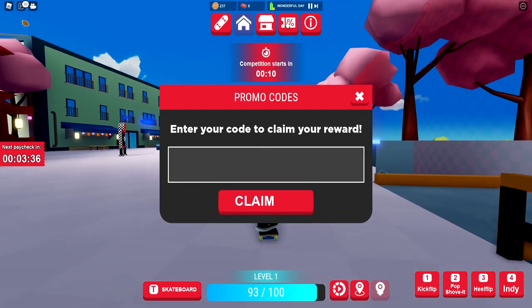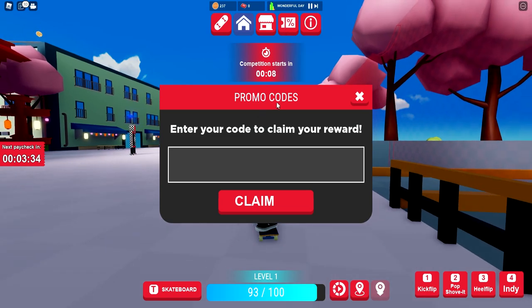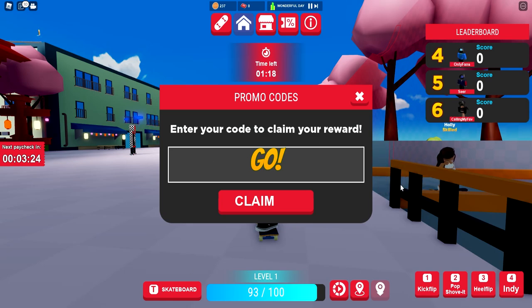To redeem the codes, just press on the promo codes tab and then you can redeem all the promo codes. There are going to be way more — this game just released. It's not only these codes; if there are any new codes, they'll be linked down below in the pinned comment.